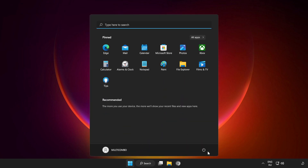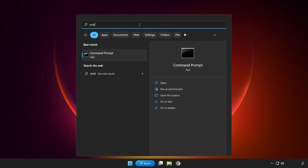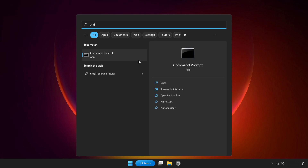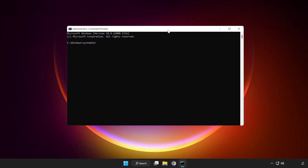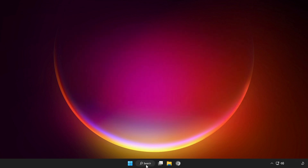Restart your PC. If that didn't work, click the search bar and type CMD. Right-click Command Prompt and click Run as Administrator. Type SFC /scannow and wait. After completed, close the window. Click the search bar and type Security.